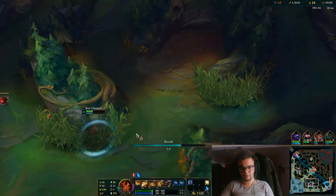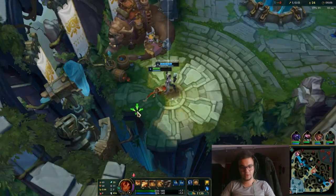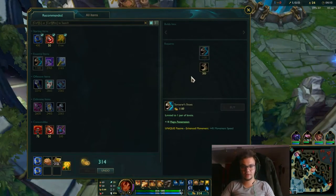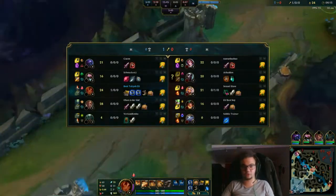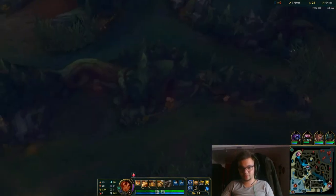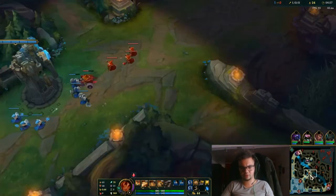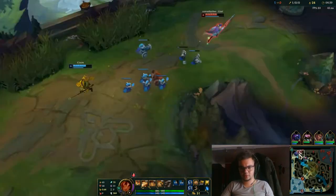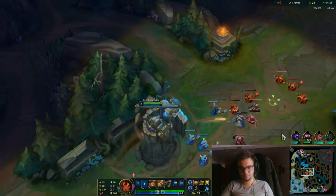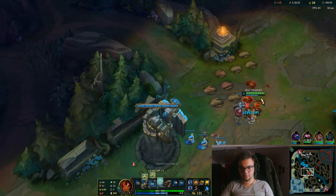I'm going to recall here because I think I can kill him. So we did very fine for our first encounter. I'm going to get another Doran's Ring for the extra HP so that we don't get blown up in the ult. Now we are having a perfect wave coming towards our tower and Echo is around here.